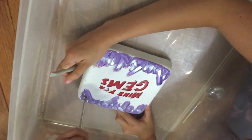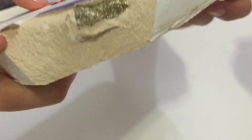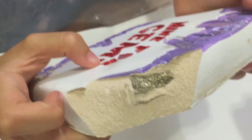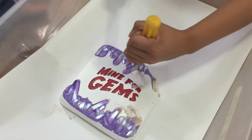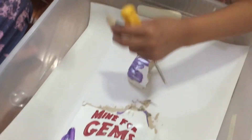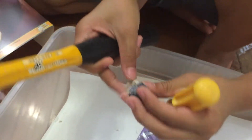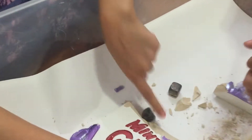Should we start? Do you want to wet it first? No. We found our first thing. What is that? I think it's fool's gold — pyrite, right? Yeah. It's a big one. It's black. What's that? I'm not sure what this is. That was the first one we found, but there's seven more.